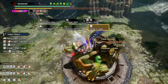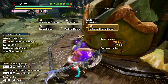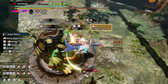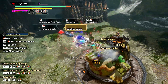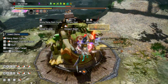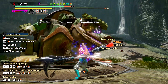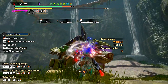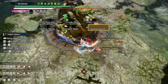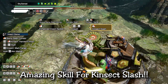This skill is definitely worth using in my opinion. It frees up a couple of jewel slots since you no longer need to worry about sharpness skills like Handicraft or Master's Touch. For any other weapons that use stamina skills, you don't need those either. For Insect Glaive users specifically I highly recommend it, as it allows you to free up some extra slots and add in quality of life skills like Power Prolonger to boost your kinsect buff uptime. This skill really shines when you combine it with Kinsect Slash.